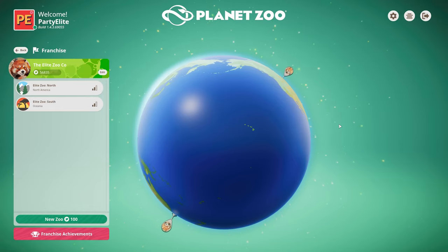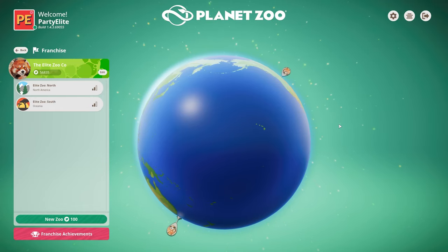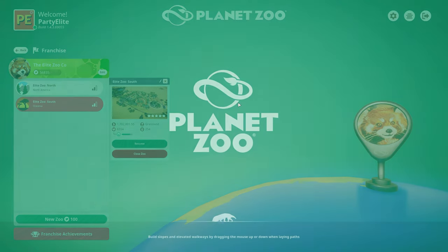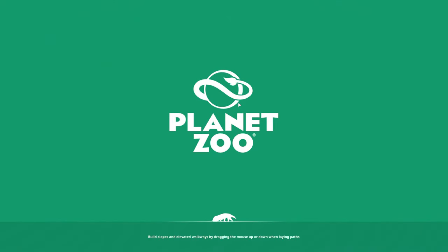Hey everybody, it's PartyLite. Welcome back to another episode of our Planet Zoo Franchise Mode Let's Play. We're gonna dive right back into Elite Zoo South. We'll be picking things up right where we left off at the end of last session, which means there is quite a lot to do. Our enclosure that we were in the middle of building — well, we're in the middle of building it. So there is a fair bit of work to do there, and we'll be kicking things off with a time-lapse to make sure that space gets completed.